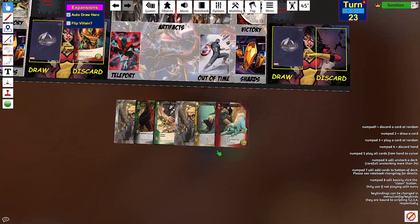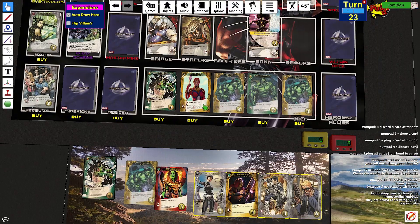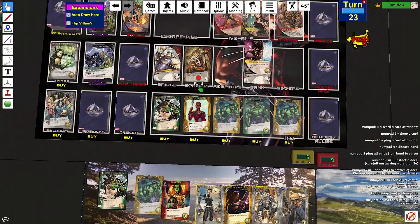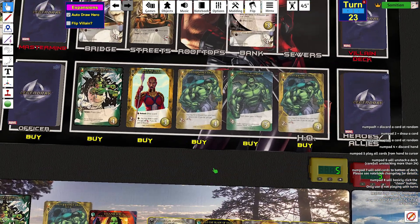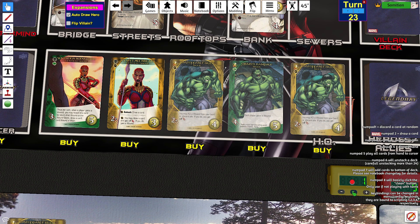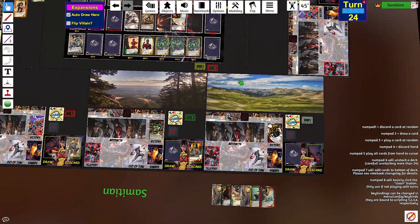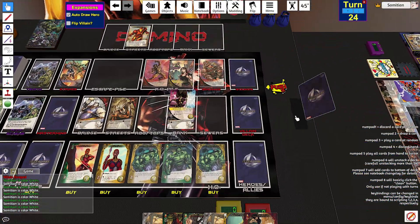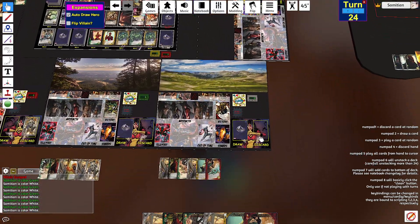Do you have the thing to negate one wound? No. When that comes out, I'll fight this so that one wound comes out. Ambush — each player KOs two heroes from their discard pile.